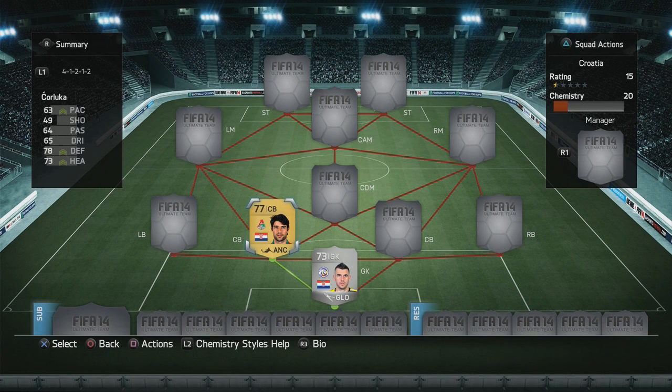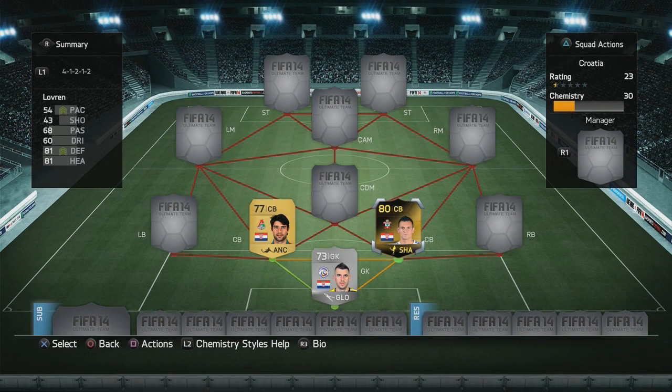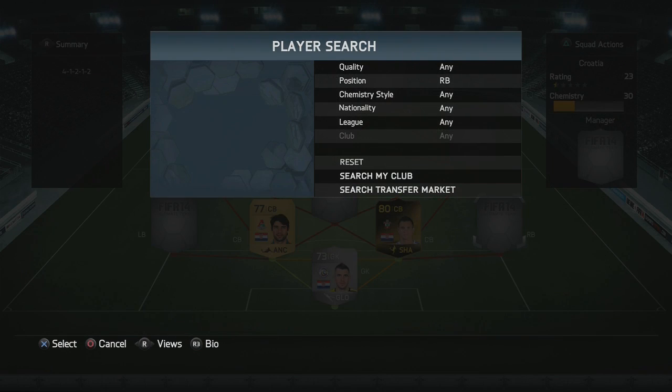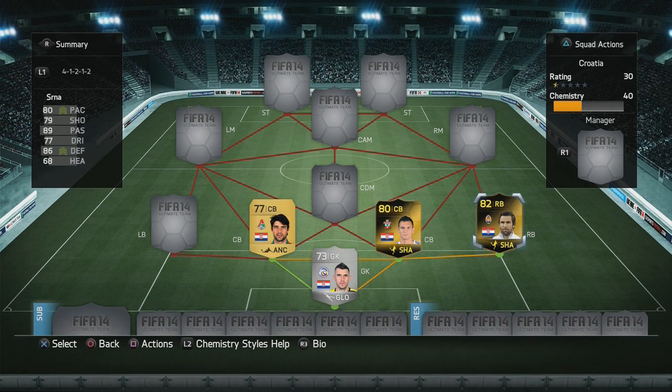The first center back is Chaluka, and he's decent but nothing more than that. He's not the fastest and he doesn't really have the best defending and heading stats, but he's alright. Alongside him we have Lovren, the in-form version, and he's got good defending and heading stats but again he's not the fastest. Playing those two, you'll really have to watch out for over-the-top balls and backtrack quite a bit, because else the attackers are going to run away from you. If you watch out, they can do the job, but it can sometimes be a little bit difficult.